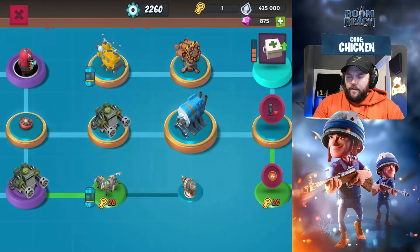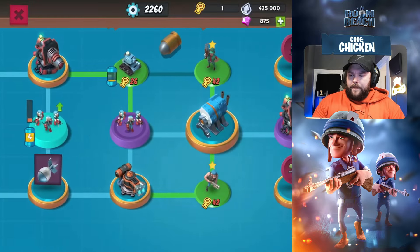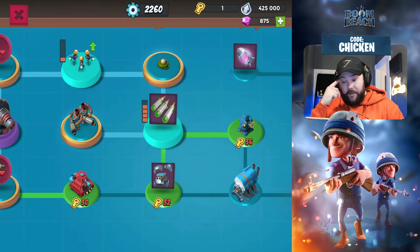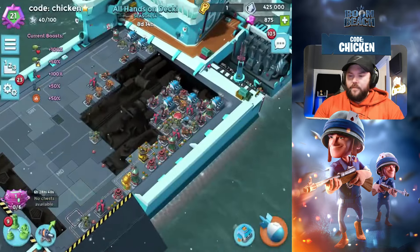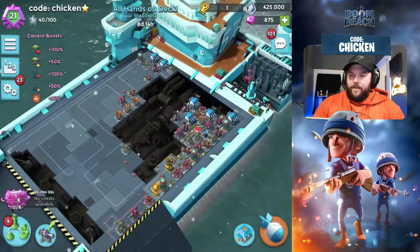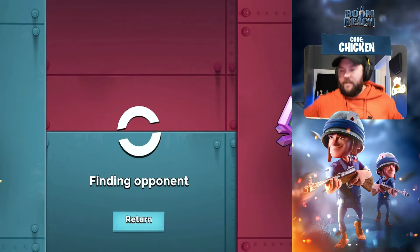I don't really need to upgrade the Med Kits - they're not super helpful at the moment. We want to max up Barrage; that's going to be better, so I'm not going to spend any tokens right now. But that's what we're looking at in terms of tech. I'm not going to change the base right now - we'll do it eventually, but let's give this some live hits and see what we can come up with.